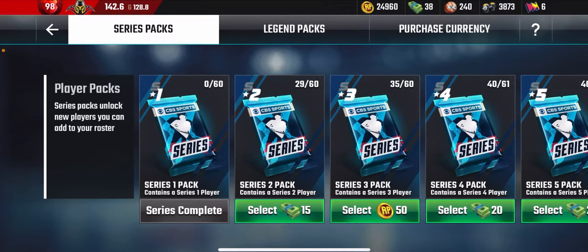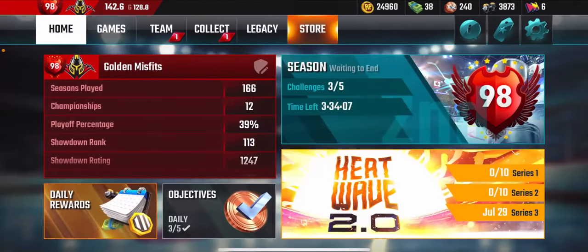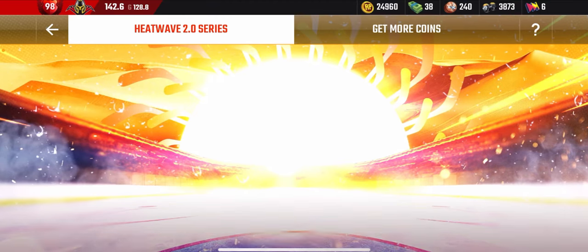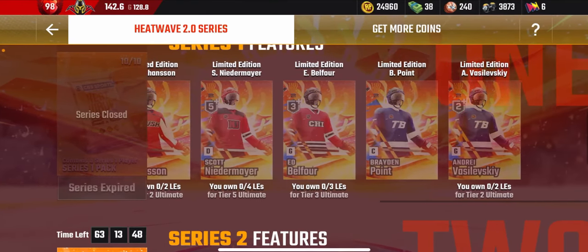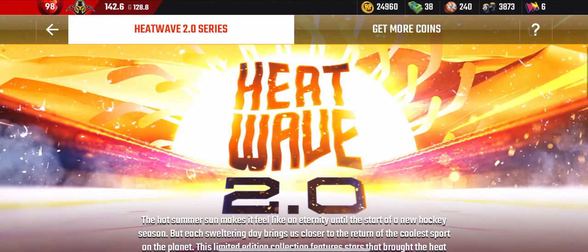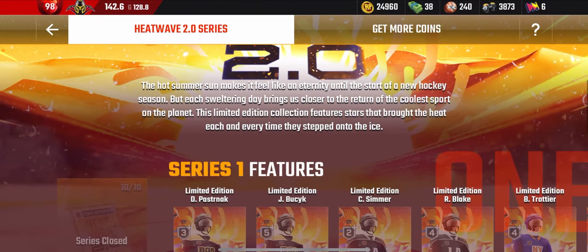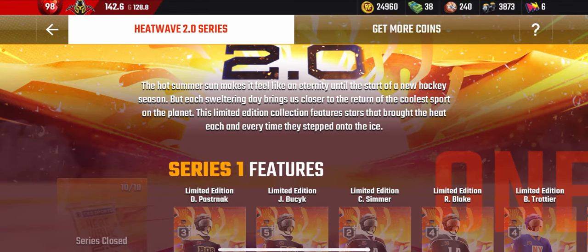The third way of using legend coins is to buy Limited Edition players. These players are released every once in a while in themed waves — like the Heat Wave we have right now. As their name suggests, they're limited and part of a themed release.